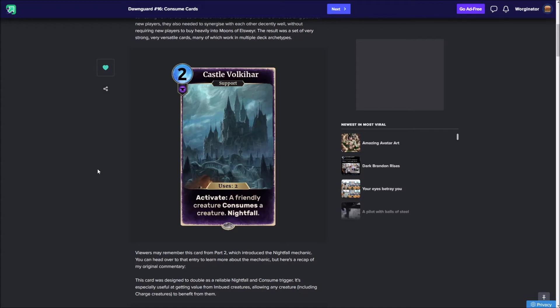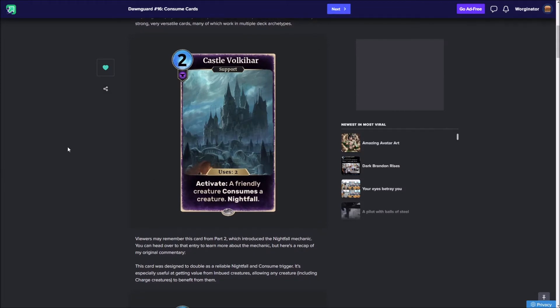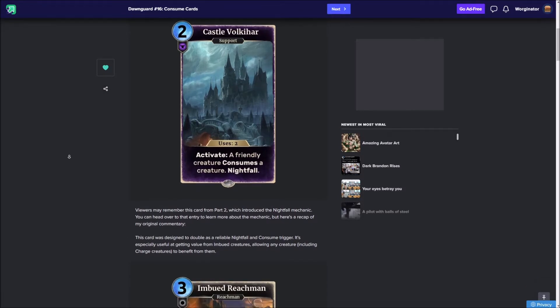Today we'll be looking at the consuming side, but you've all hopefully seen Nightfall before from looking at these sets. If this is your first of the custom card videos, I would highly recommend going back to watching the very first one, because that one explains Nightfall properly. Later down the line we also explained how Nightfall will give all your creatures cover. Castle Volokhar is a lovely card, very good for opening your engines for your vampire, Nightfall, or Consume decks. It's a nice opener.